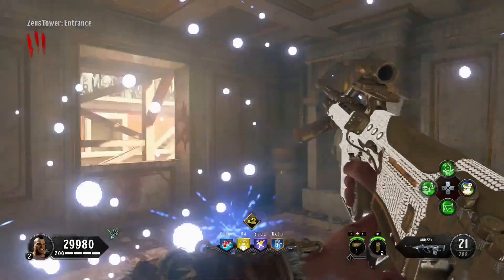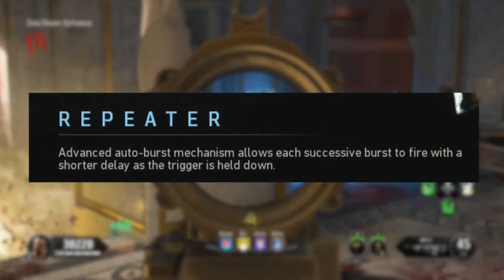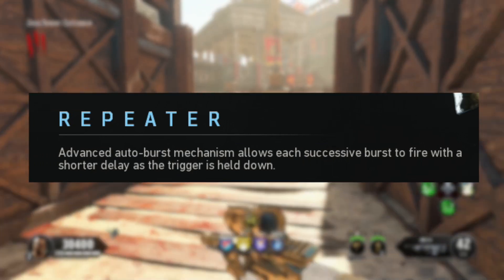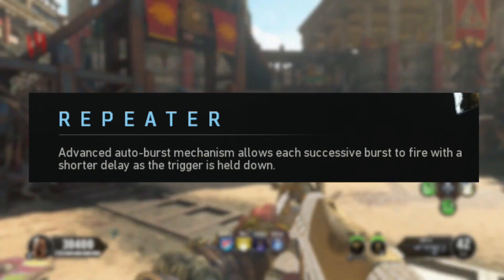So what does the Repeater do? According to the in-game description, the Advanced Auto-Burst Mechanism allows each successive burst to fire with a shorter delay as the trigger is held down. And just like all the Operator Mods in Black Ops 4 Zombies, this takes up two attachment slots.